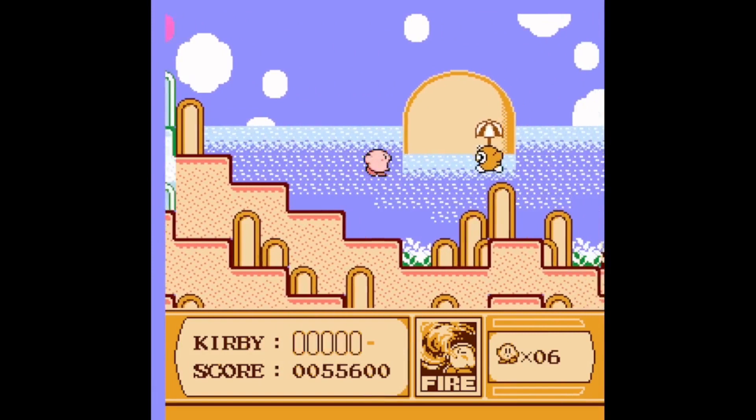In the second part of stage 1, Kirby travels along a beach. Here we find sword, parasol, and the crash abilities.